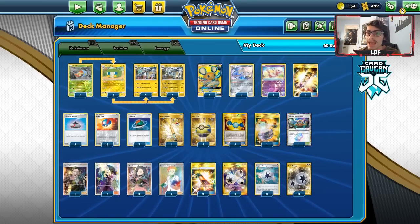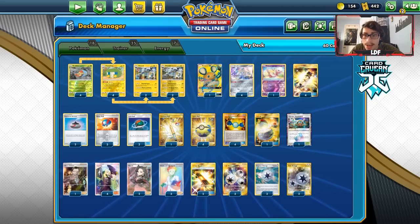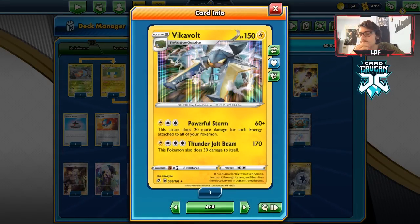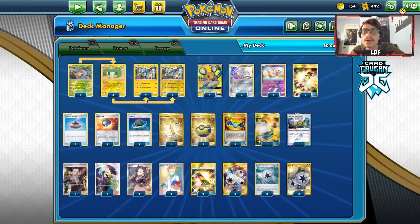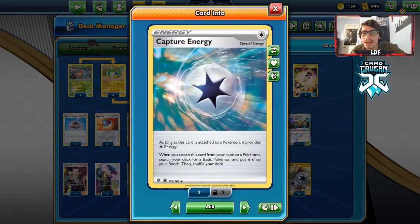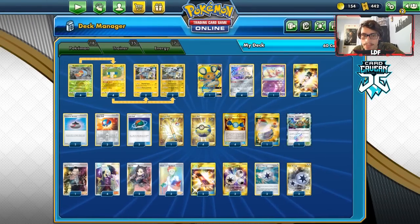Let's take a look at the Vikavolt deck list. Powerful Storm does 60 plus 20 more damage for each energy, and that adds up with Charjabug, Electro Power, Triple Energy, and Twin Energy. I'm also playing Capture Energy to get more Grubbins in play.